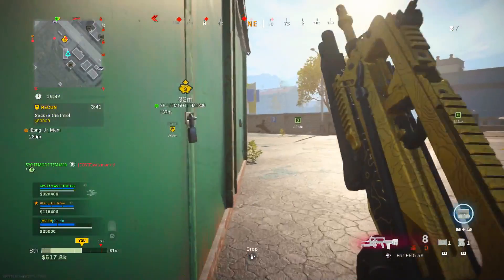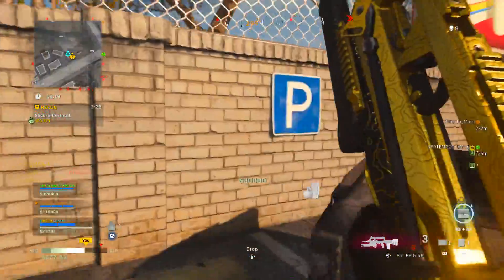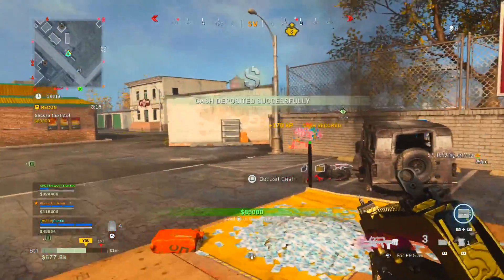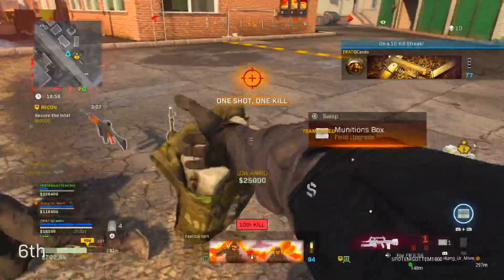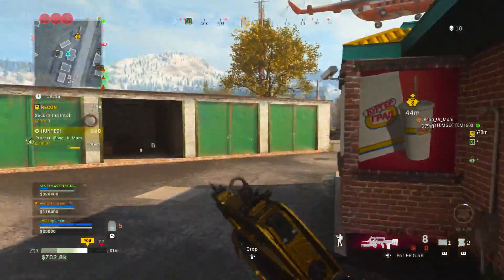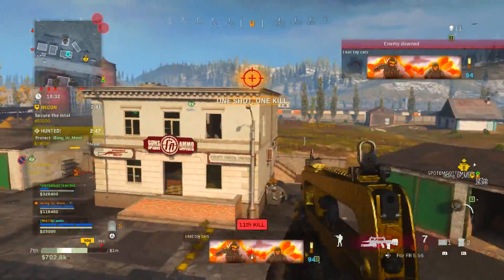This gameplay right here is just me using the FAMAS. Try to find the areas where people are actually going to be depositing their cash in Plunder — that's your best bet, because people are going to the objective to deposit their cash and win. The best way to do it is to camp those areas, throw smokes near you and or them, and then obviously shoot them through the smoke. You need to kill five people in 15 different matches. When you get those five, check if you actually got the challenges done. In Plunder, you have to play the entire game out, and it's really hard to tell if you got the five kills.